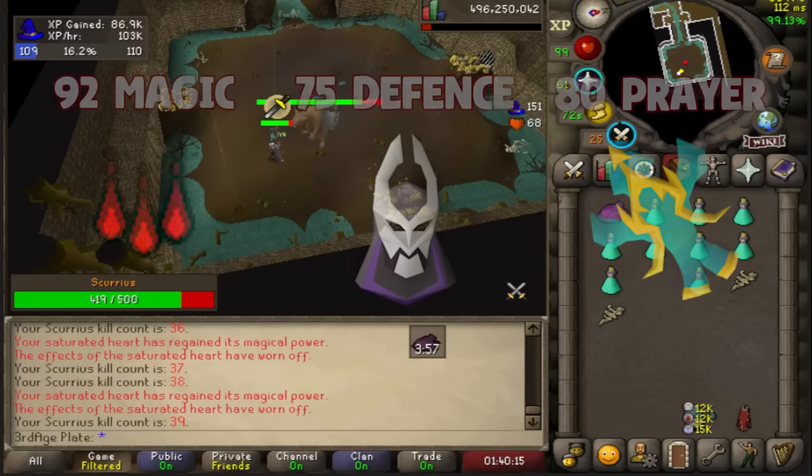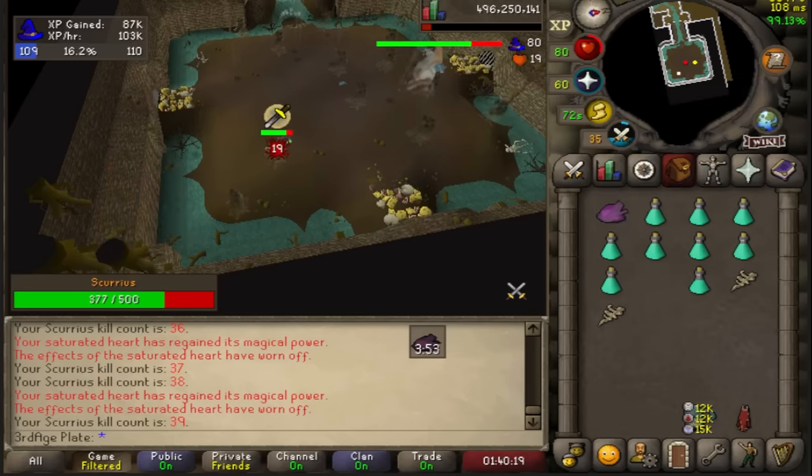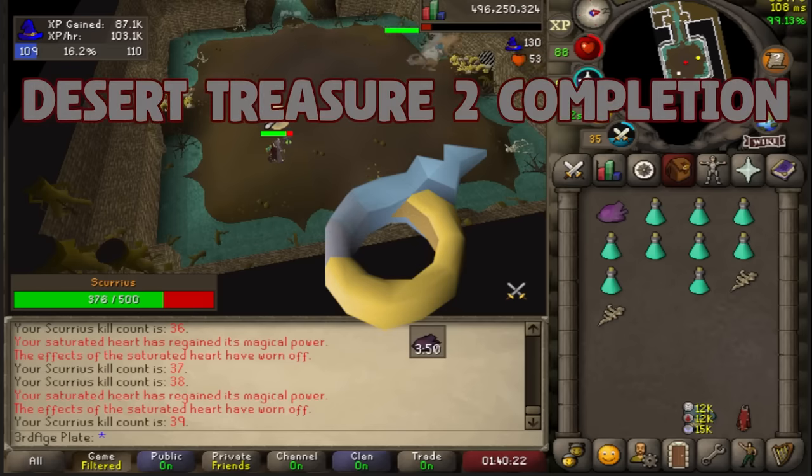The requirements for this setup are 92 Magic, 75 Defense, and 80 Prayer. Completion of Desert Treasure 2 is needed to wear the Magus Ring. If you don't fancy questing, the Ring of the Gods will do just as well.